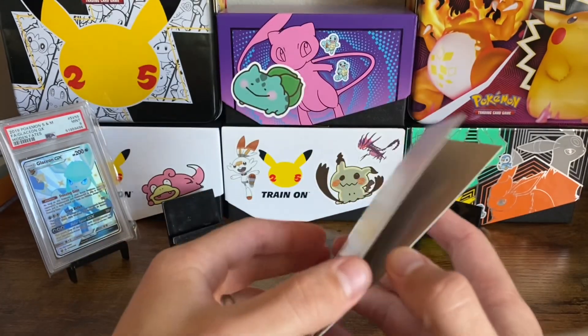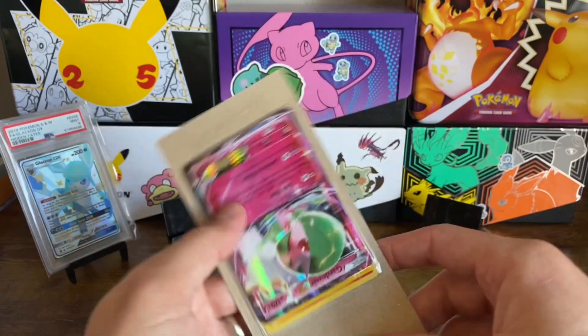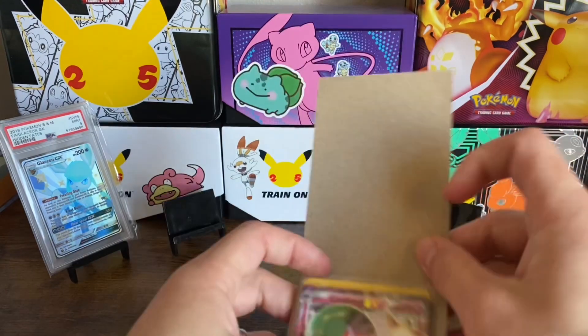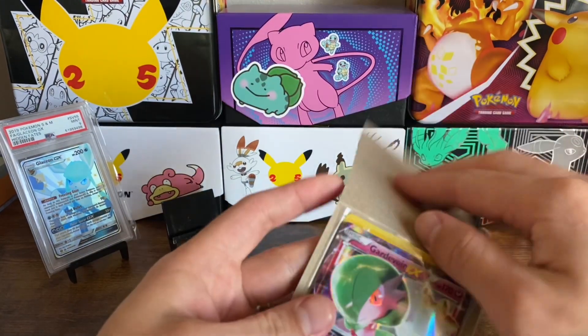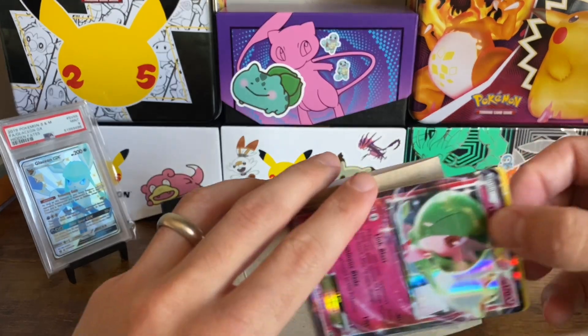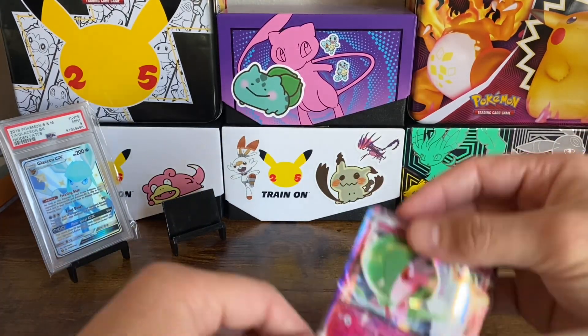Neat little piece of cardboard, and it looks like all the cards are taped to the inside, which is a way of saving on top loaders if you're having issues finding them. All of these should just slip right out. Nice. All right, let's go through these.